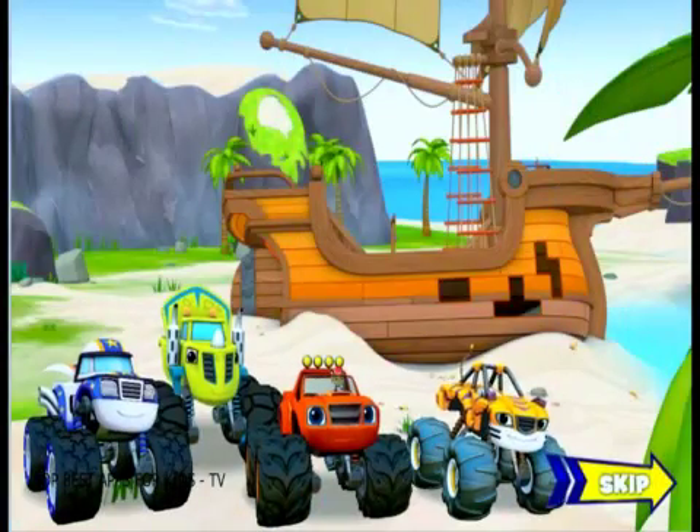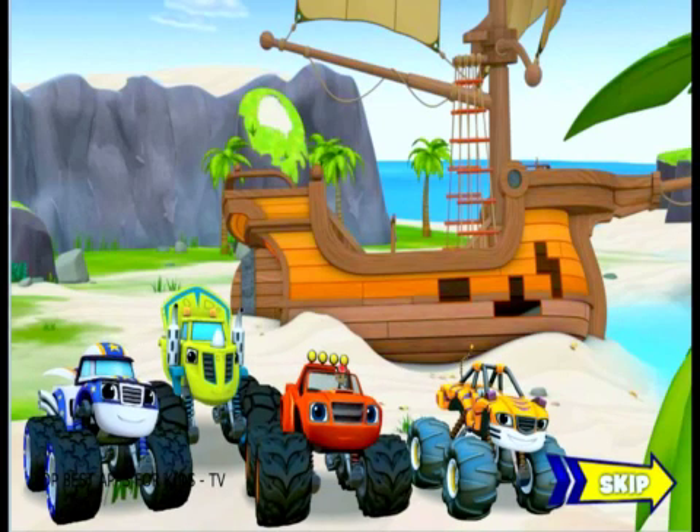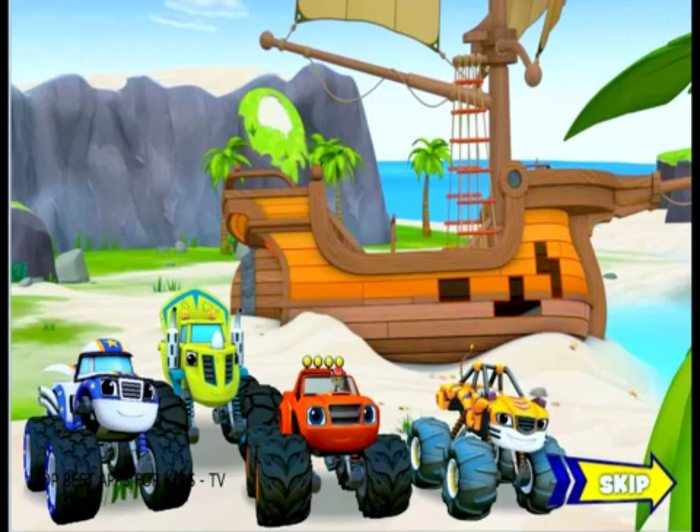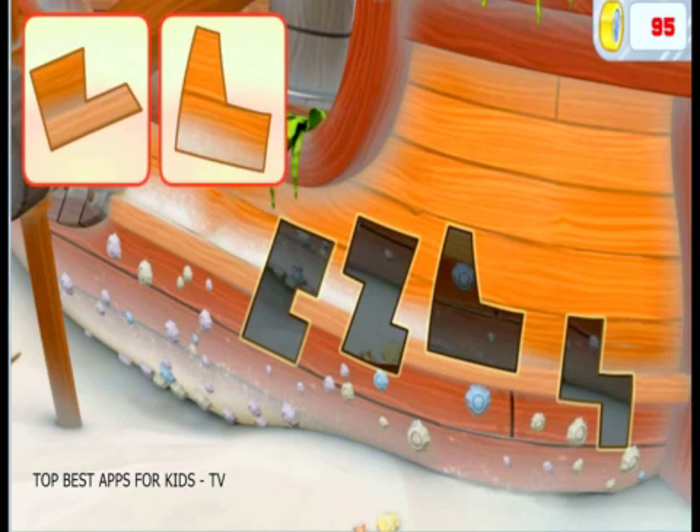Our racers have made it to the sea! They'll have to cross the ocean using that old pirate ship, but it looks like it needs to be fixed first! We need to fill in the missing pieces of the boat. Click on a piece that will help fix the boat, drag it to the space, then click again to drop it in place.